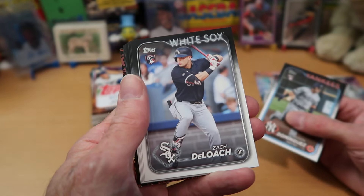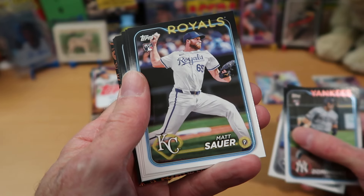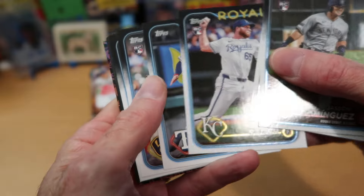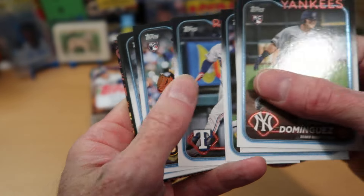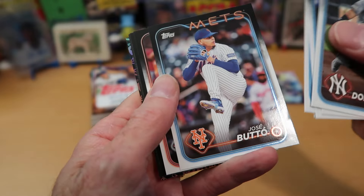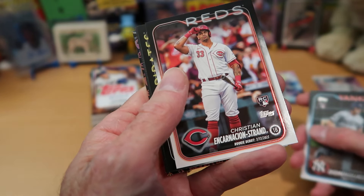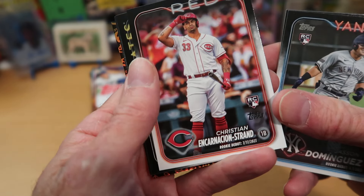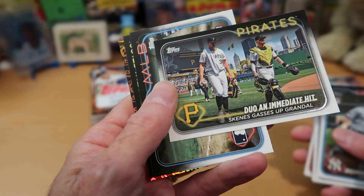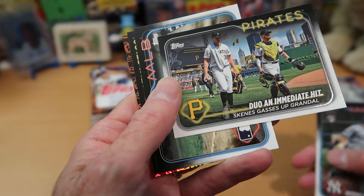A very nice Dominguez rookie there, followed by another rookie — Zach DeLoach from Chicago — and Matt Sauer. This thing is chock full of rookies, which is a nice product. Jared Walsh rounding the bases for the Rangers, another rookie. Robert Gasser from Milwaukee, Jose Butoh, and Christian Encarnacion-Strand from the Reds — another good young player. A lot of good rookies in here. Then a sideways card — another Paul Skeens card. Look at that — two Paul Skeens in one pack. That is awesome.